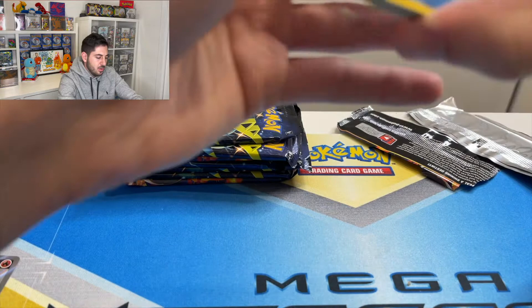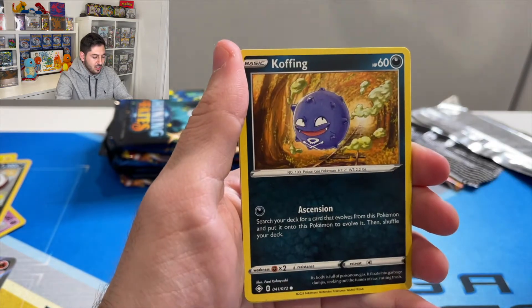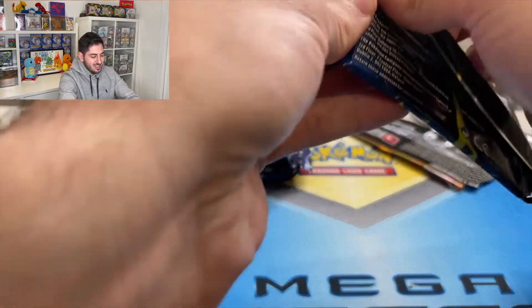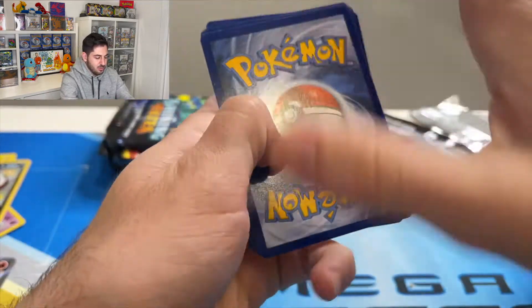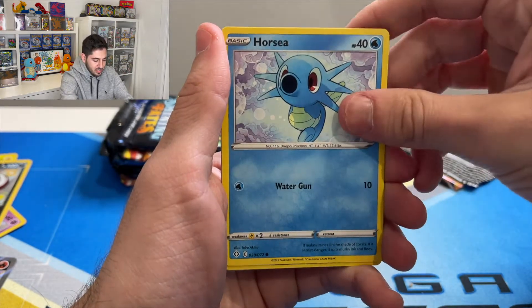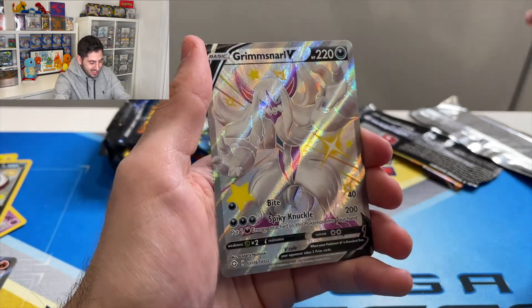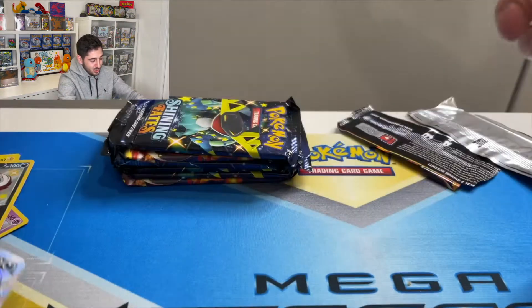All right, let's go — what can we do? We've hit three baby shinies and one fuller shiny, which is interesting. Frosmoth, Snom, Gossifleur, Cacnea, Koffing, Snom — reverse Sword and a Zeraora. Shining Fates, why do you do me like this? I would never understand — we've got a real love-hate relationship happening. Fire energy, Aldegos, Dartrix, Cacnea, Morpeko, Snom, Horsea, Nickit — and a Grimmsnarl SV Full Art, a beautiful card of course.